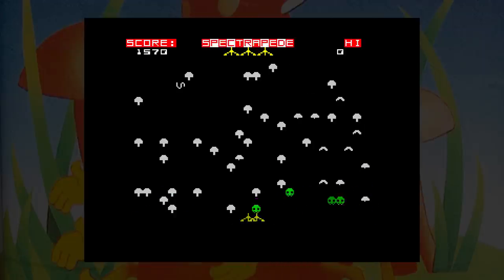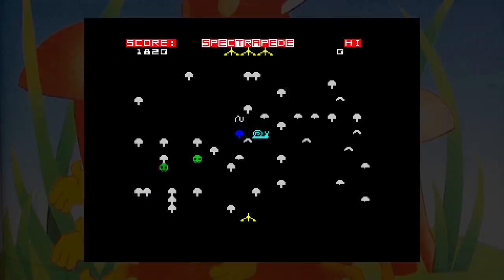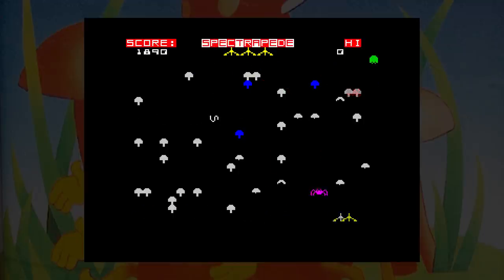There's full control, so you can move in all directions. The segments split as expected when shot, and there's a very annoying spider. There's also a Galaxian that appears at one point and starts firing at you. The snail is present, and there's also a strange white worm, and the screen can get very busy.